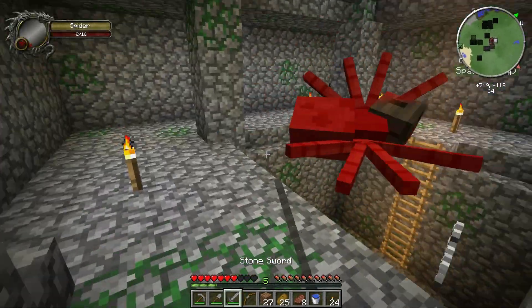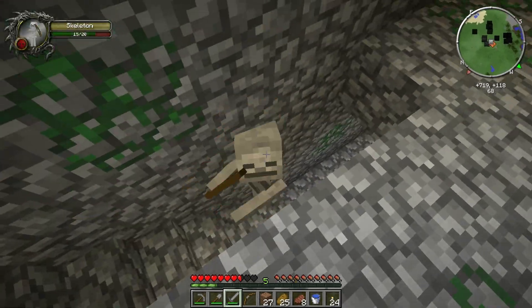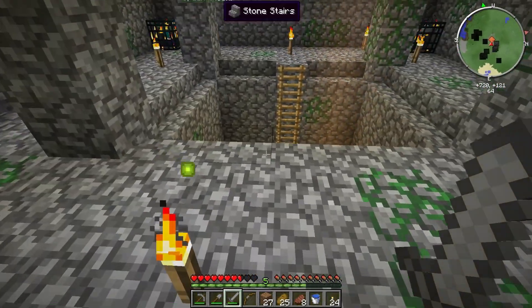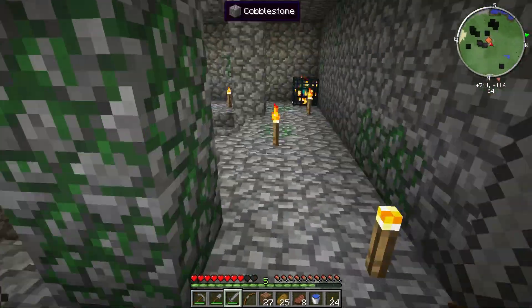We've got to be quick. I don't have any armor so this could be pretty fun. A skeleton's coming up — can't mess around, we've got to go. Got a zombie down here, a spider. Doesn't look like we have any creepers. Let's just put some torches down to prevent all the spawning. My sword — oh, I do have another one, good. I think we did this. Let's get up here and take the skeleton on our own terms. We did it! We've got plenty of health left. Not bad.